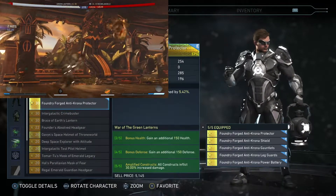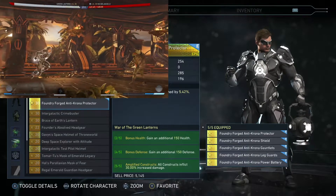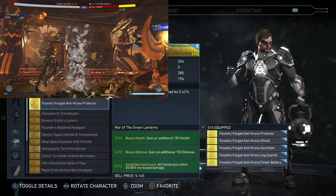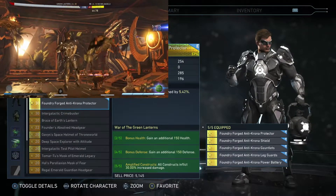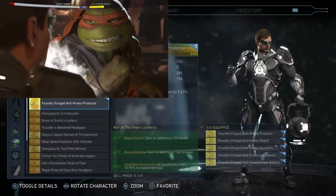Let's check out the bonuses now. We got two out of five: 150 health. Four out of five: 150 defense. And five out of five: amplified constructs, 30% increased damage. The bonuses aren't the biggest numbers, but all three of them apply to player matches, so at least they're useful. The increased damage on constructs is useful as well.